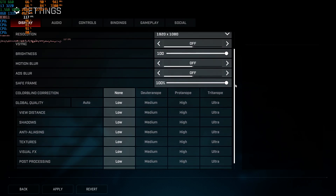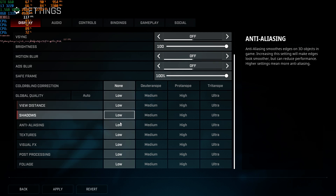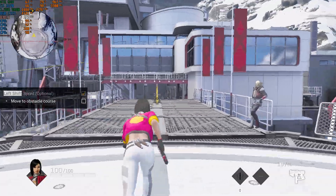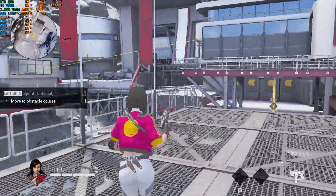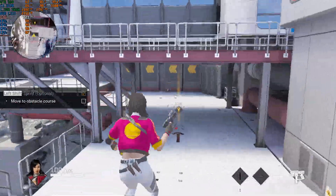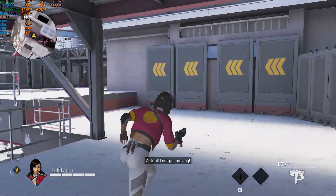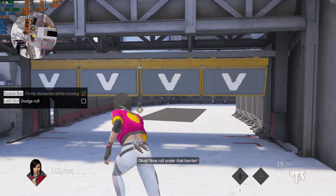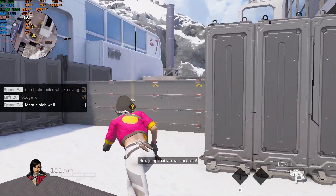Come on, get in there! Alright, let's get moving — jump on that wall. Okay, now roll under the barrier. Now jump that last wall to finish.